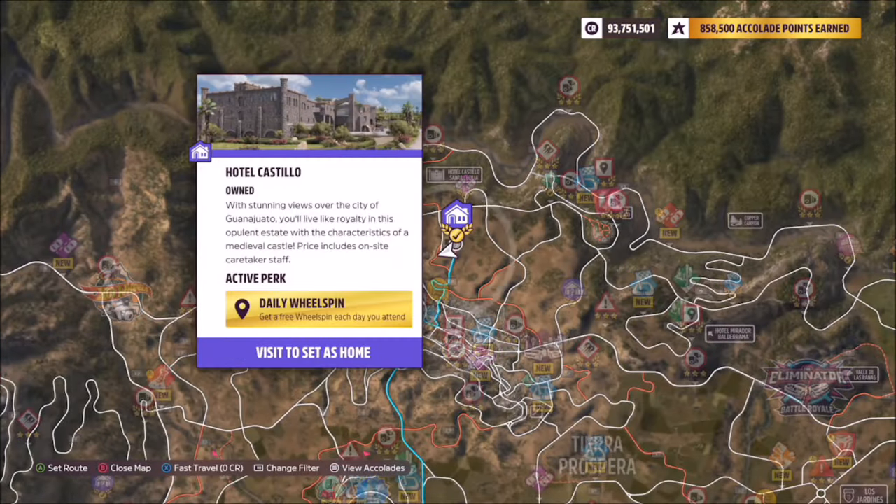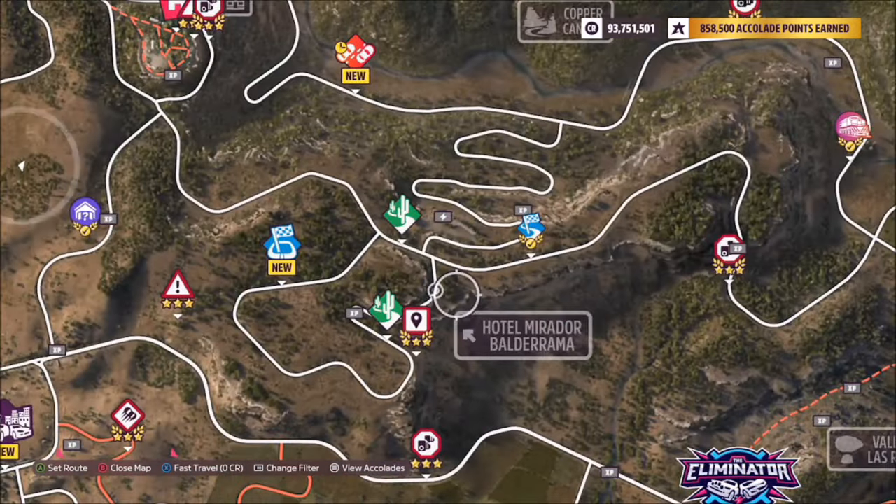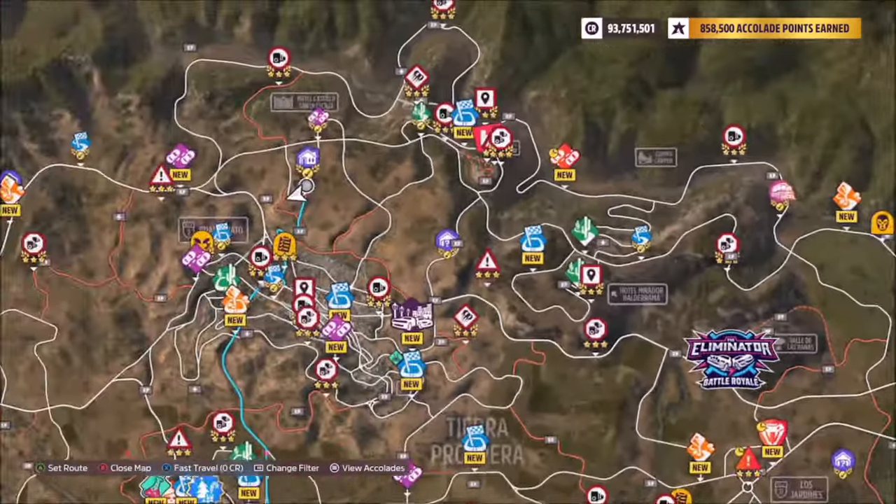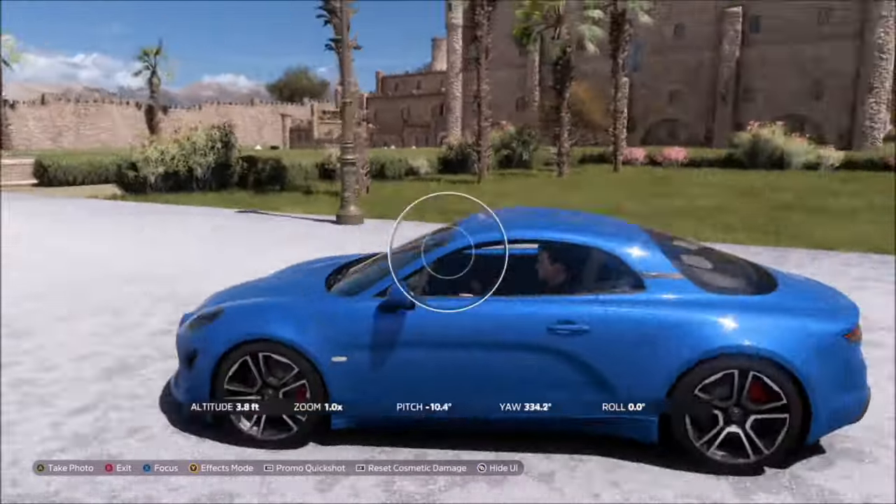I took the photo at Hotel Castillo — it's a player-owned house and probably the easier one to find. Hotel Mirador Balderrama is over by the fast travel board, not that far away, but I recommend Hotel Castillo as it's really easy to find and you probably own it anyway.